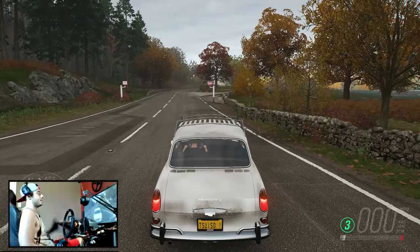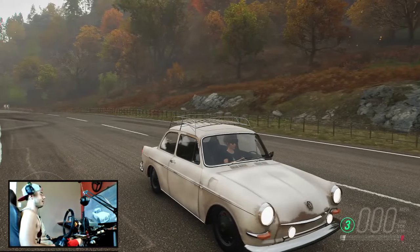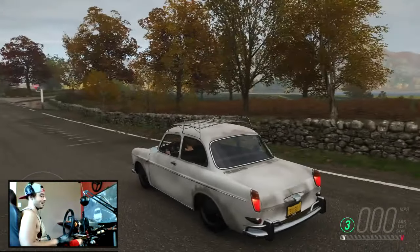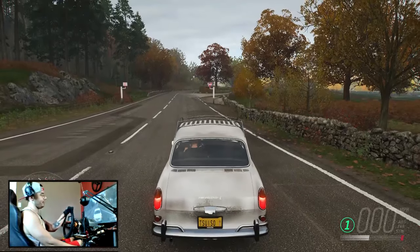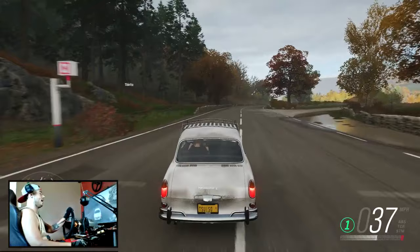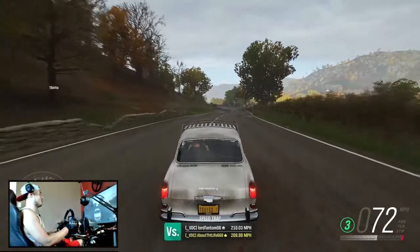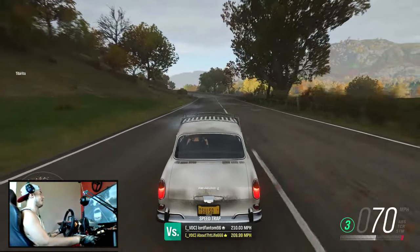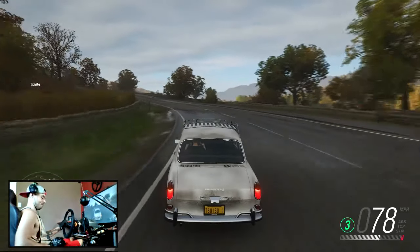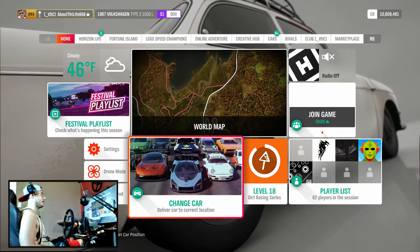Hey, what's up guys, welcome back to the channel. As you can see we're back here in Forza Horizon 4 in the Volkswagen Type 3. This is a little build I threw on it, messing around to see if this thing could be competitive in S1 class. At least with the tuning and setup that's on it now, it's not really a very competitive car in S1. Not because it's not fast, but because it's extremely difficult to drive — all-wheel drive with what I want to say is like 600 horsepower flat six.